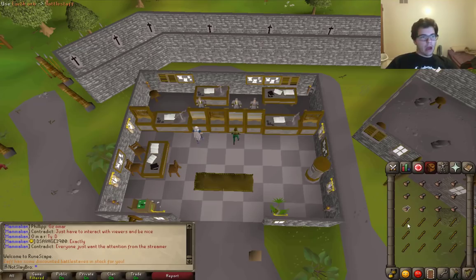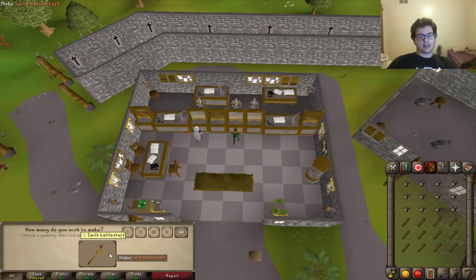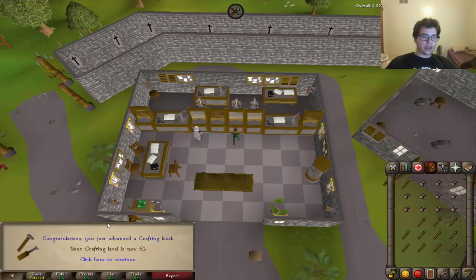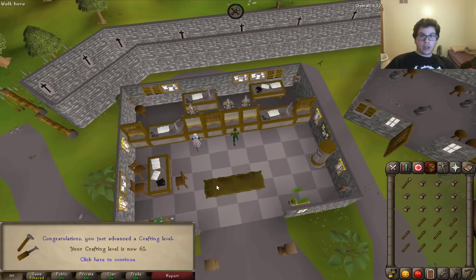And after a ridiculous amount of unnecessary grinding and quests and all that stuff, there's 61 Crafting. Now I can get that 5-plus boost so I can make the Blue Dragonhide Vambraces and do my hard clue — which inevitably I probably won't be able to do the next step of, but we'll see.